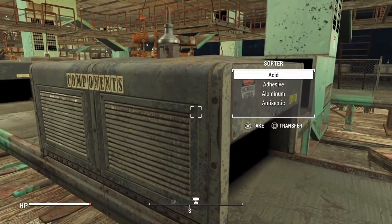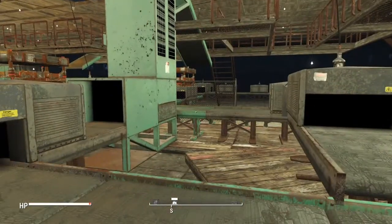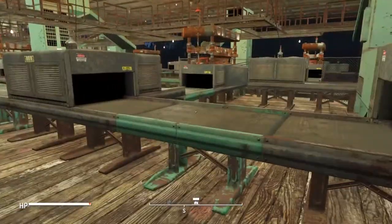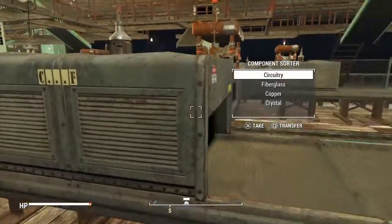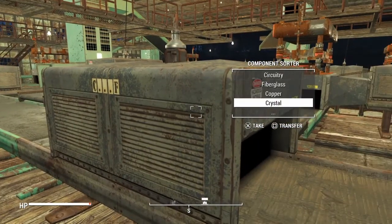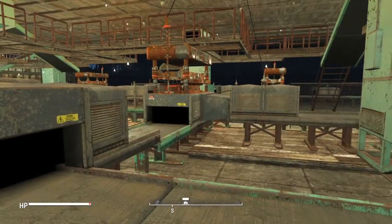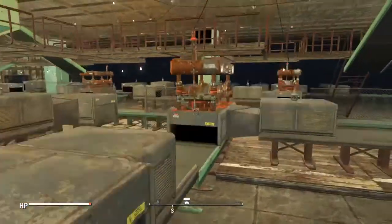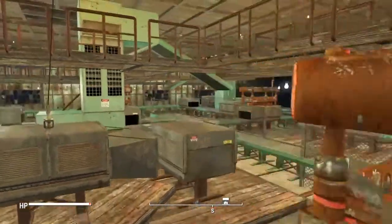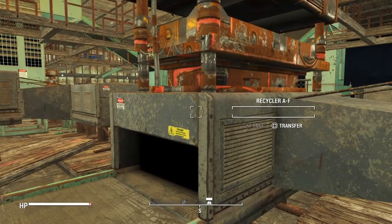My next sorter I call a component extractor. Basically it takes any components that are already broken down and moves them to the end of the line where they don't get caught up in the rest of the process. Here we have a component sorter which will take any junk items that have components and send them to my recyclers.